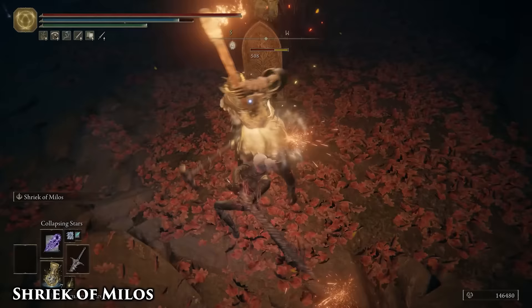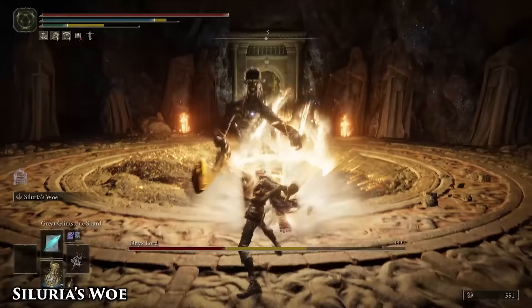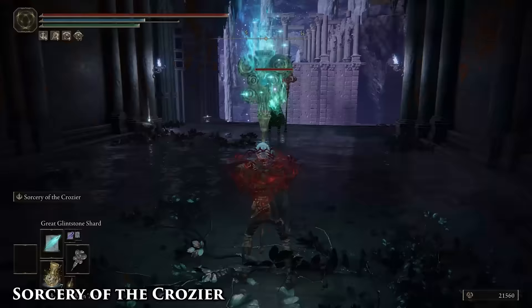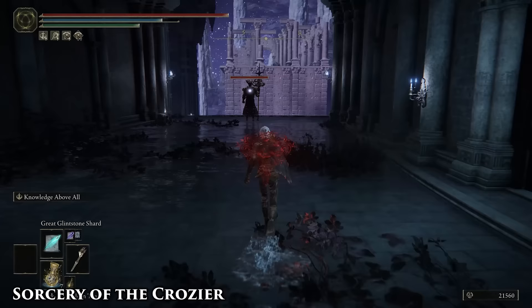When active, strong attacks will become combo attacks, making talismans like Godfrey Icon and the Rotten Wing Sword very ideal. Siluria's Woe can be a small AoE or a massive projectile depending on whether or not you charge it. If it's not dragon-sized, this skill can probably knock it over. Sorcery of the Crozier doesn't receive bonus damage from the Spellblade set, despite it being both a Glintstone sorcery and a skill — this might be a bug.